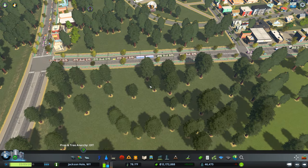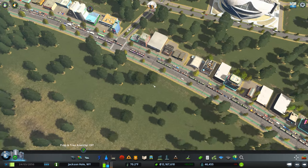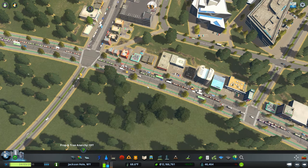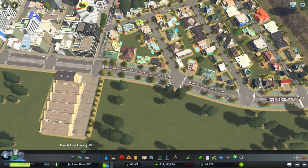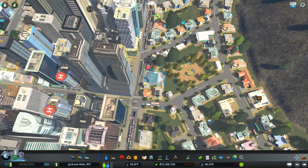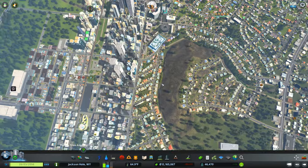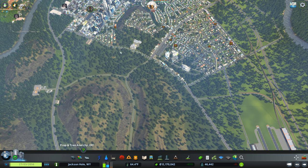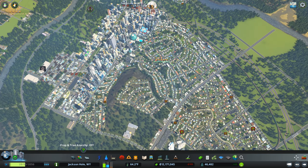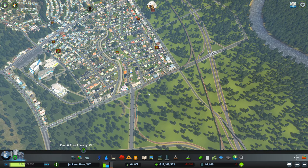Another thing you might notice is we have a bit of a logjam of trams. Yeah, so we have all these trams here. I think we need to maybe reduce the number or something. What is the holdup? I think I just have too many. So we'll need to manage that in this episode. I've added a tram line that goes all the way around, up and back to here, and then it comes back here. So that is another addition.